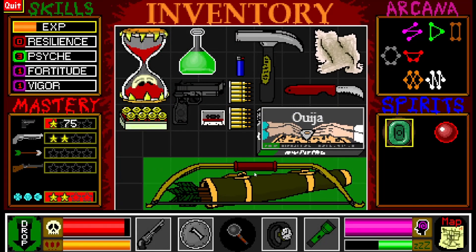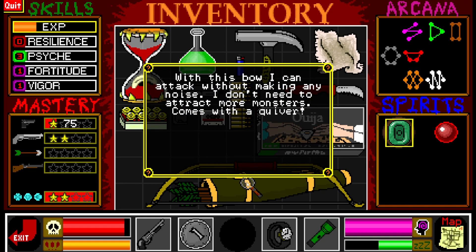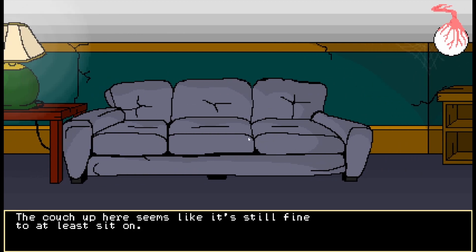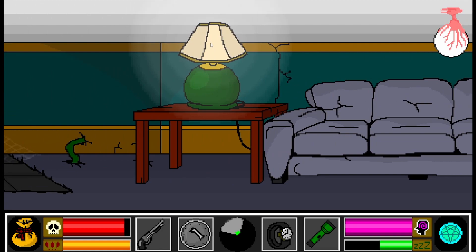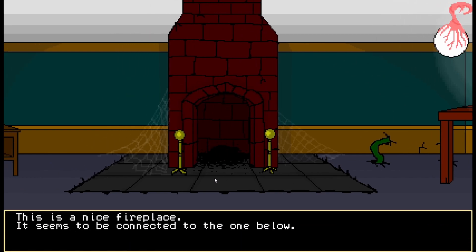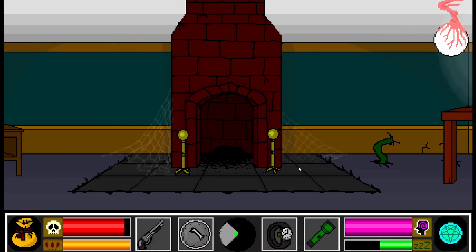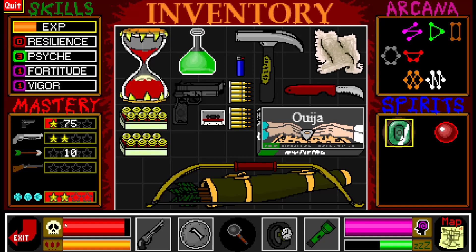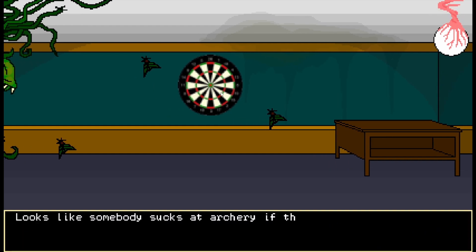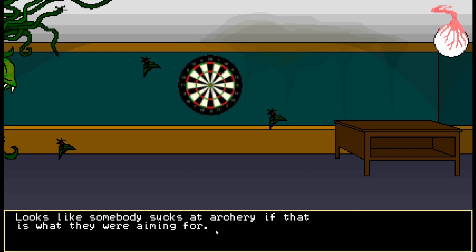Oh hi - we can be Robin Hood. This shit's massive. With this bow, I can attack without making any noise - I don't need to attract more monsters. Comes with a quiver. All right, we knew we were going to find one. Shit's huge though. The couch up here seems like it's still fine to at least sit on. This is a nice fireplace - it seems to be connected to the one below. That may or may not have relevance. Some stuff like that could be flavor text, but it could also be part of a puzzle. Vines are growing out of the wall here. Shotgun ammo. Somebody was terrible at darts - looks like somebody sucks at archery if that's what they were aiming for. Oh wait, no - those are arrows stuck in the thing.